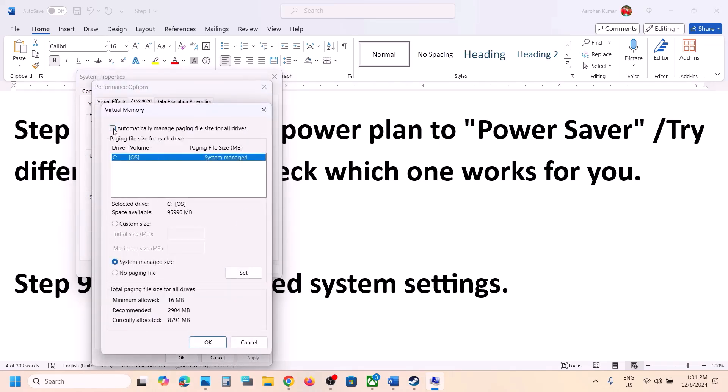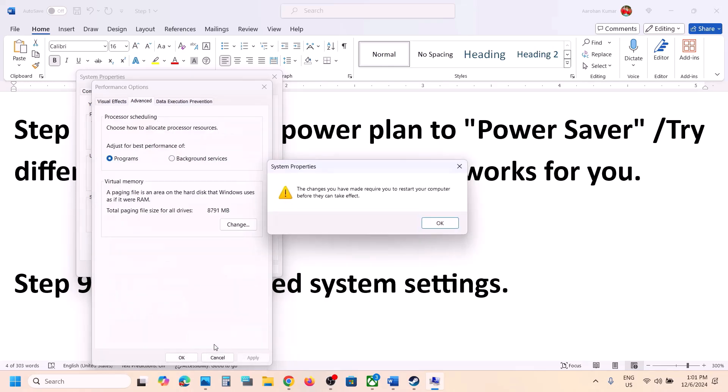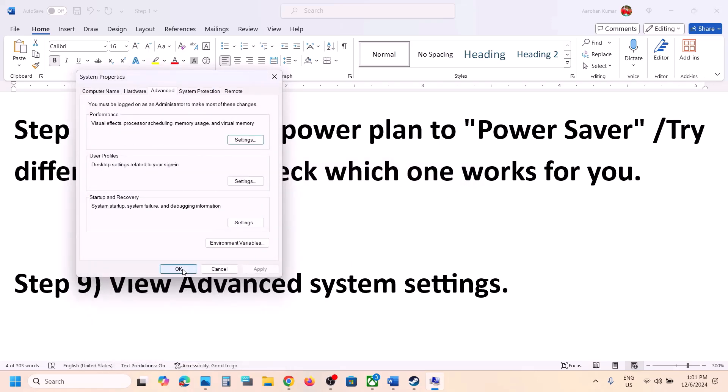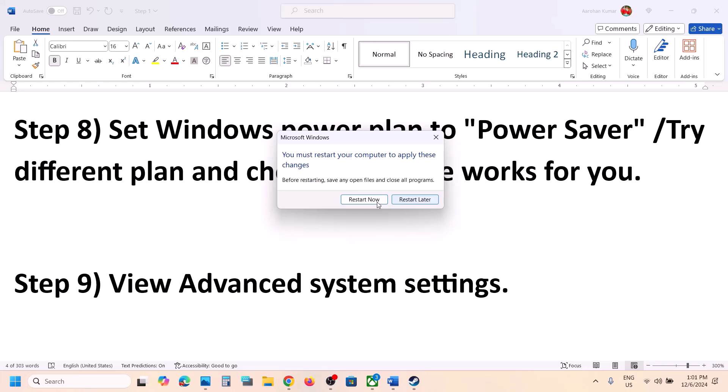If that does not work, go back to View Advanced System Settings. This time uncheck the automatic management box, select the drive where the game is installed, put a check on System Managed Size, click Set, click OK, then restart your computer. After the restart, launch the game and check.